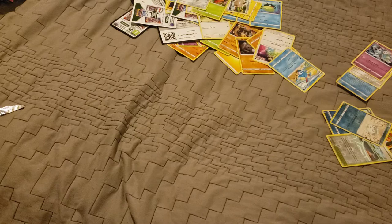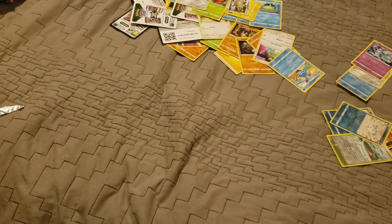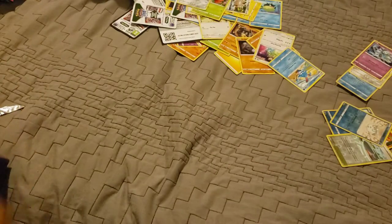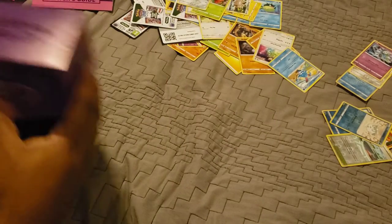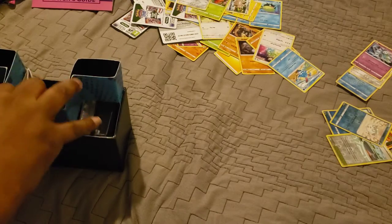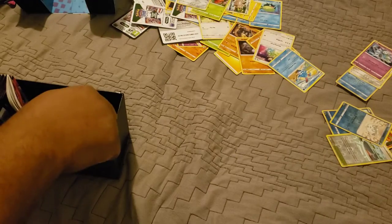Let's open up the Elite Trainer Box now with our fingers crossed hoping we can get that Gengar. It's beautiful - Fusion Strike art, there's your player's guide. This came from Target, which I was told stopped selling ETBs and Pokemon cards due to fighting over Pokemon cards at the register.